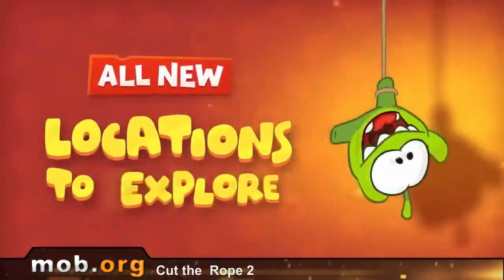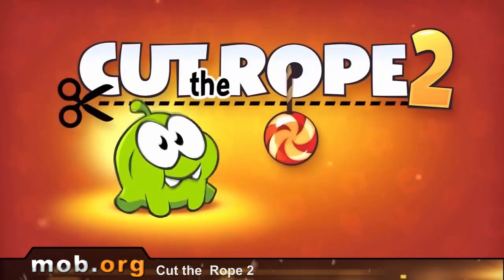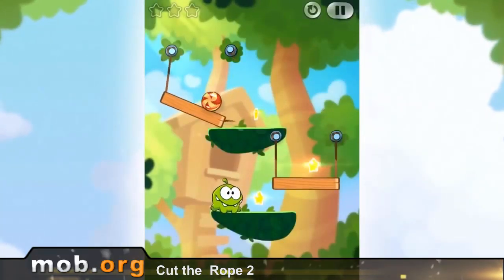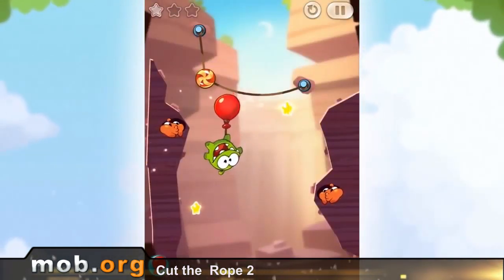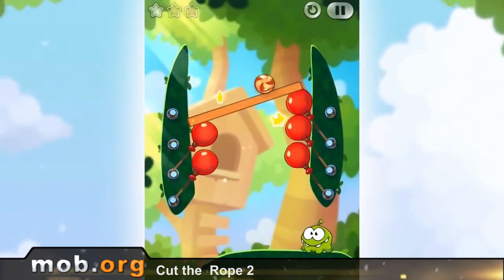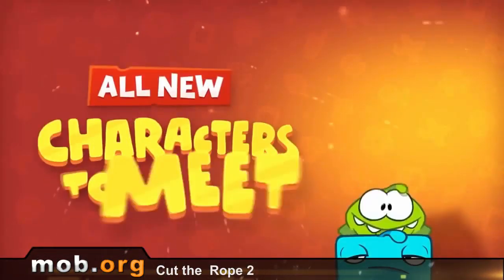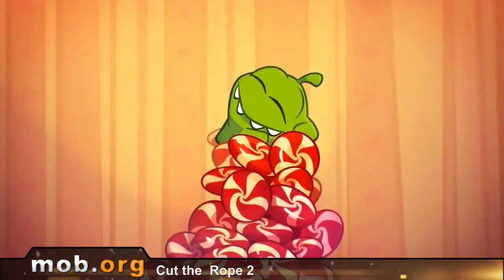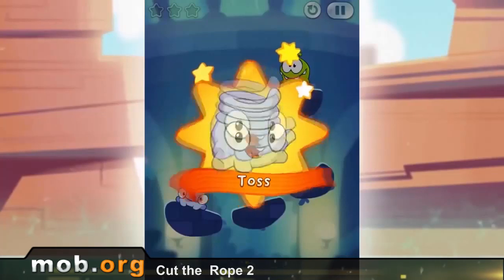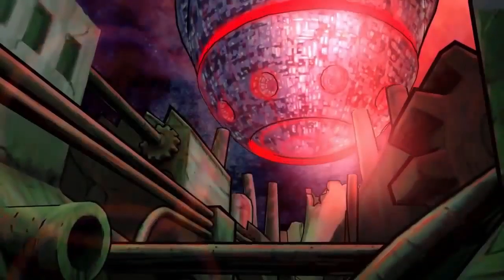And finally, Omnom returns in the epically cool continuation of Cut the Rope 2. Certainly new game mechanics, levels, puzzles, and characters are available now. But most importantly, the game becomes much more interesting and colorful with all the new additions. For those who don't know, Omnom is a cute little green dude that loves to eat candy, which as the player you have to figure out how to get into his mouth by solving various puzzles. Cut the Rope 2 is a real holiday of a game, so enjoy this one at your leisure.